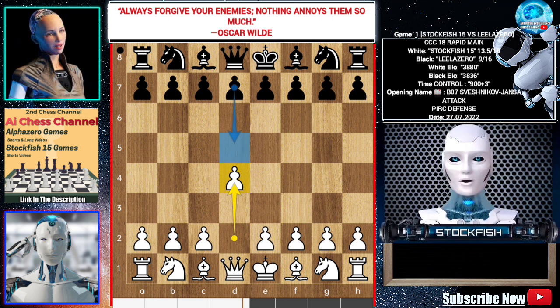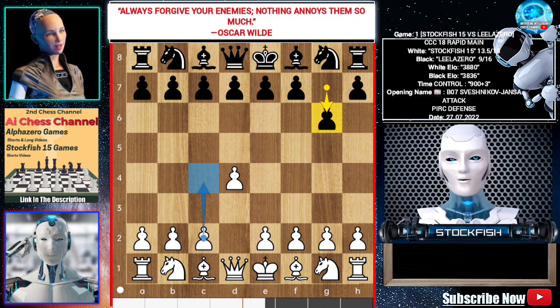Black can play d4, c4 — queen's pawn opening. Black can also play the modern queen's pawn game, A40, knight f6 — clever Indian defense. Leela played g6. You can play c4, e3 — Indian game.